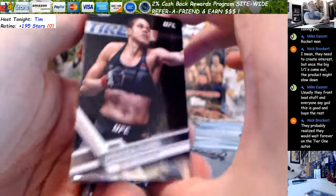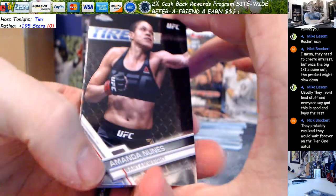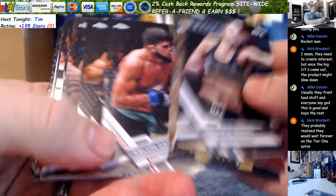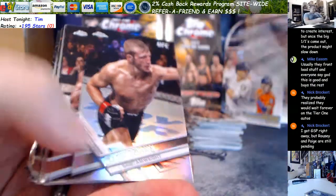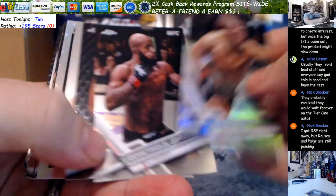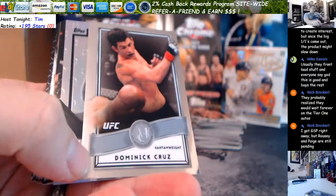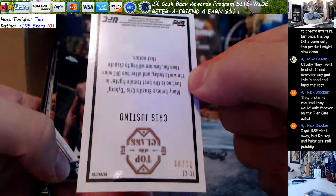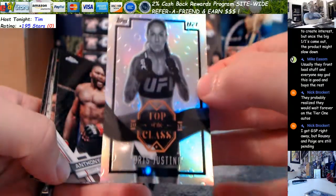First stack — there's Nunez's base. BJ Penn Tier 1 Chrome. JDS. Dillashaw Refractor. Dom Cruz Museum. And Cyborg. It's at a 99 on the top of the class Refractor.